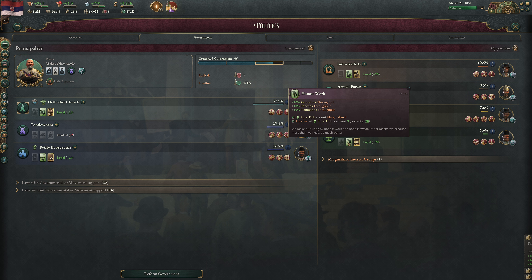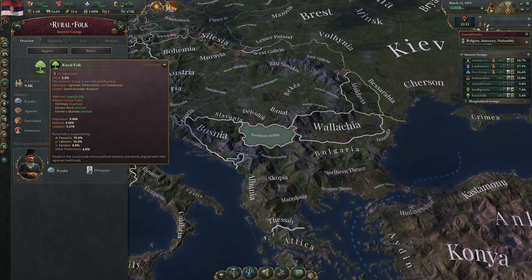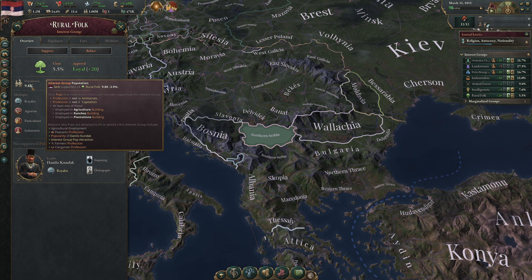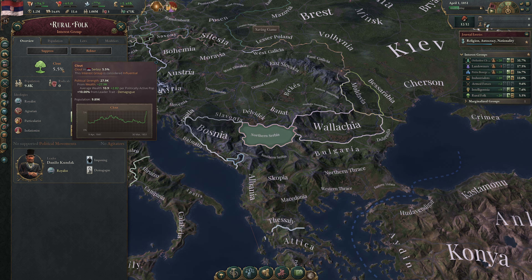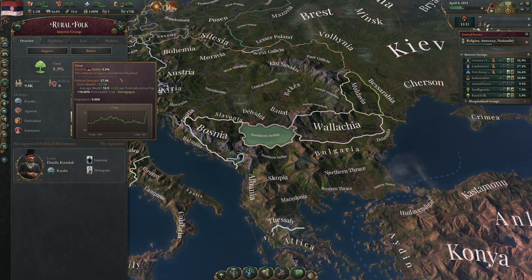Even if we could pass another law right now, we don't want to — we want to let things settle and let interest group approval recover. Groups like Rural Folk currently have plus 19 approval because they endorse the Homesteading change, but that bonus will also decay. So we'll lose these bonuses eventually. Let's get to know the Rural Folk interest group — who are they?